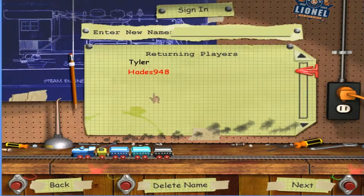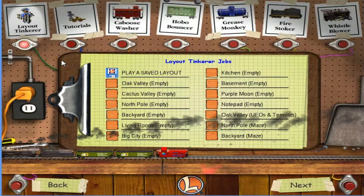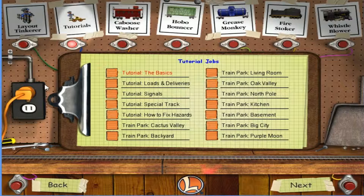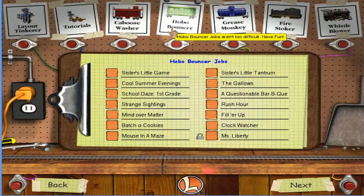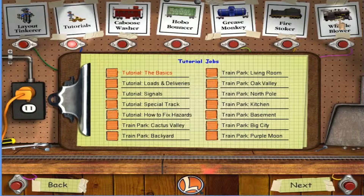Choose a job from one of the seven job rosters. Pretty much how this works — up here in this tab you can make your own track layouts and stuff, which is pretty cool. Tutorial jobs teach everyone how to play. They increase in difficulty, I believe. Hobo bouncer jobs aren't too difficult — just about anyone can have fun with them. If you want a challenge, great fire stoker jobs are not for the faint of heart. It goes in order from easiest all the way up to hardest. So we'll start off with the tutorial levels for now. To start one, you just click on it — it highlights in red — and then you press next.